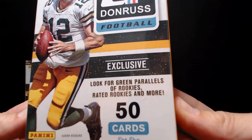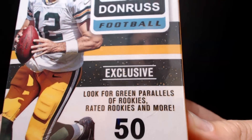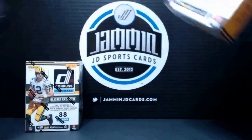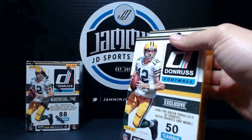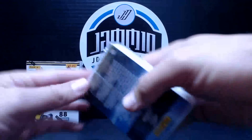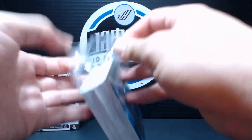So in the blister box, 50 cards total. There are no guarantees, but you're looking for green parallels that are exclusive to this. No guarantees, but I think there's like 12 parallels that we can look for. Definitely a nice handful of inserts. So a lot of cards to pull through since we're doing a blaster box too. Let's go ahead and jump in and see what exciting things we can get from this.